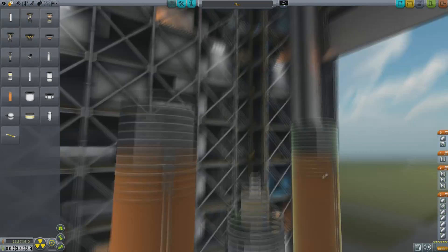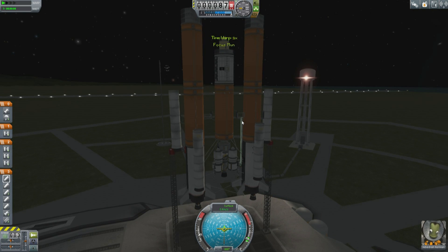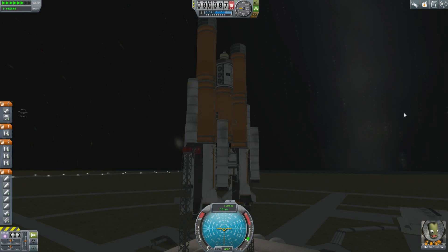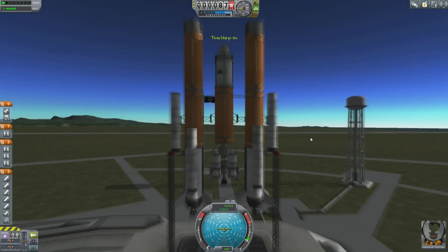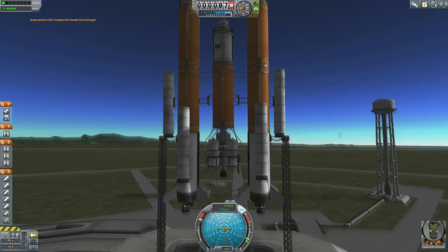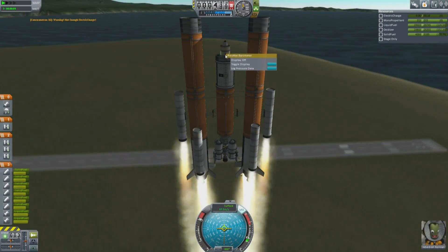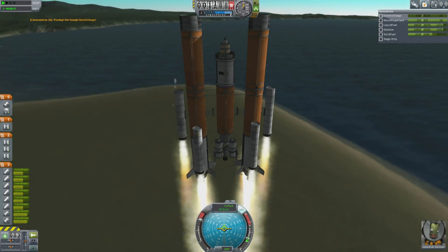Hello, it's Scott Manley here with the second part of my speedrun through the newly minted career mode in First Contract. In our previous episode, we basically got 2,500 science from the moon, and this is what we built with the cache that we had. I'm just grabbing some science while on the ground, because really the aim here is as much science as possible.